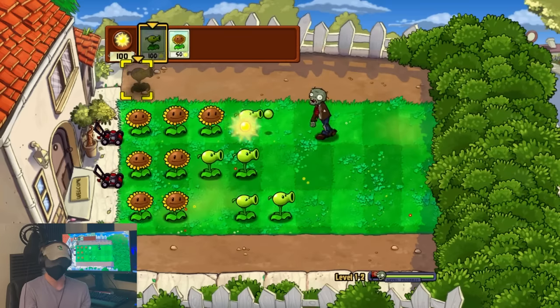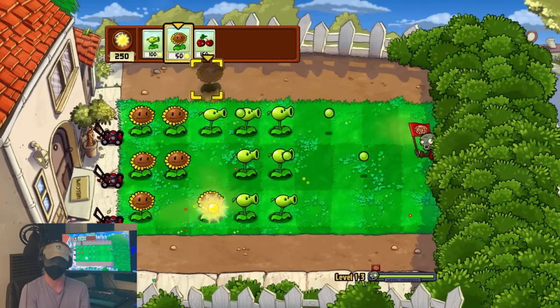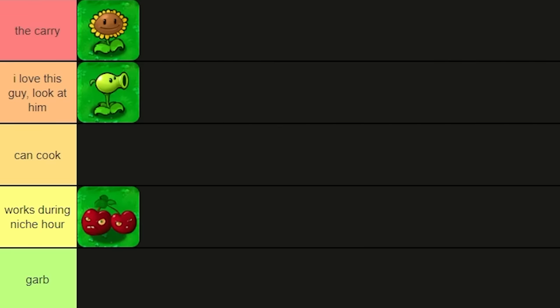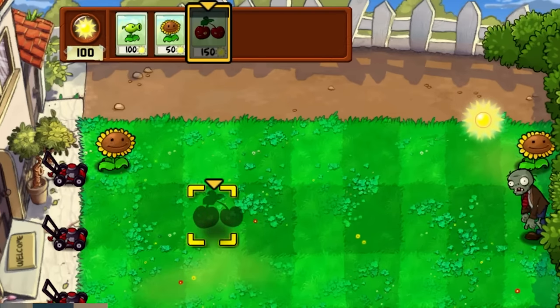Once that first zombie is dealt with, I can take some time to build up enough sun to defend all three lanes with peashooters, at which point it doesn't really matter where the zombies spawn, allowing us to breeze by level 1-2 in my first attempt with only one little flowchart. We get the cherry bomb as a reward, which can be pretty good at clearing zombies if I know the general area they're in, but since it instantly explodes when planted, it's kind of hard to use with no visual cues for timing.